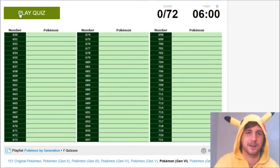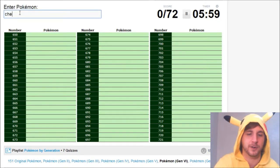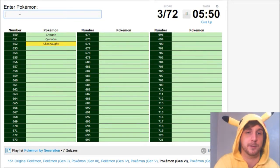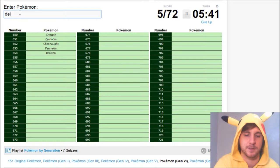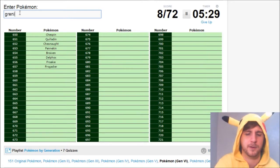Alright, ready, go! Starting off with starters, we have Chespin, Quilladin — I never know how to spell it, 2 D's? 2 L's? Yep — Quilladin, Chesnaught. I can't believe I spelled Quilladin right on my first try. Fennekin, two N's? Yep. Braixen. Delphox. We got Froakie up next, Frogadier, and Greninja of course. How could I forget Greninja?